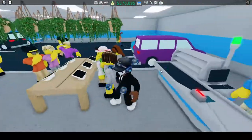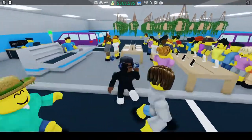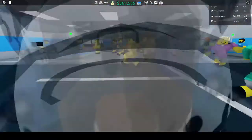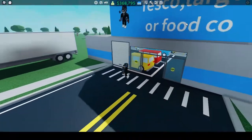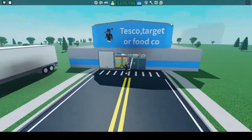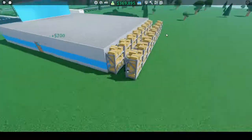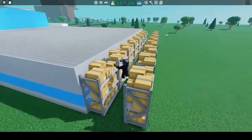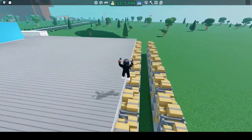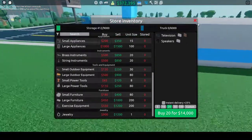We have two checkouts and then we have some plants here, because you want your rating to be higher — I believe it brings in more customers, though I'm not sure. I currently named my shop Tesco, Target, or FoodCo. I also added these storage compartments so that I can just have stock stored just in case.